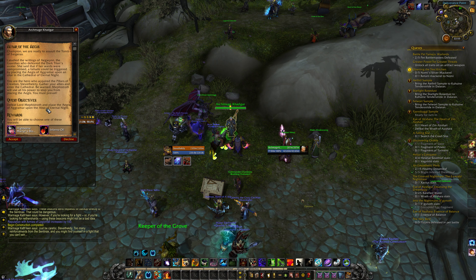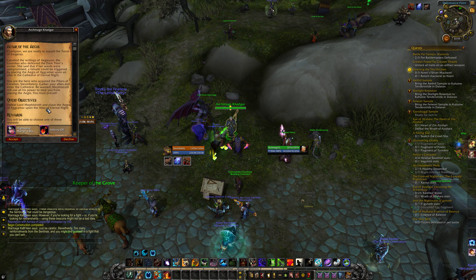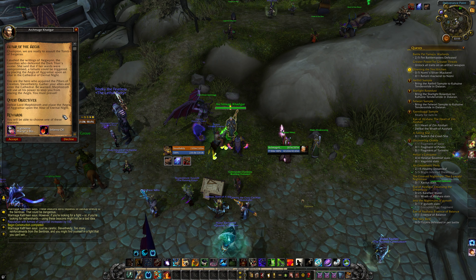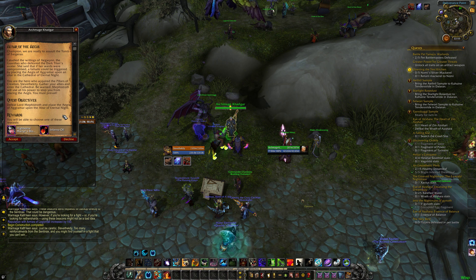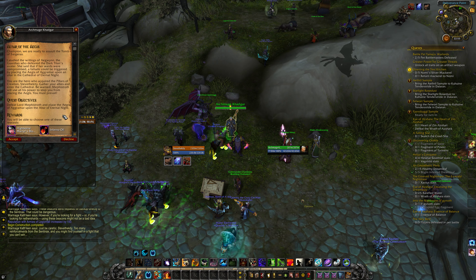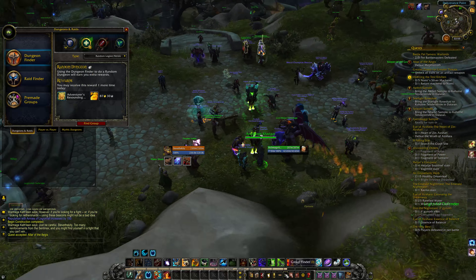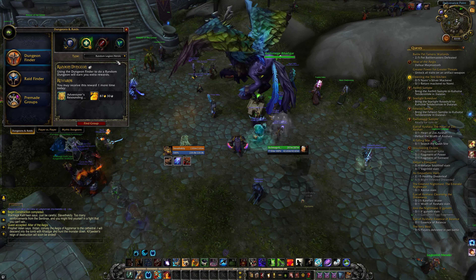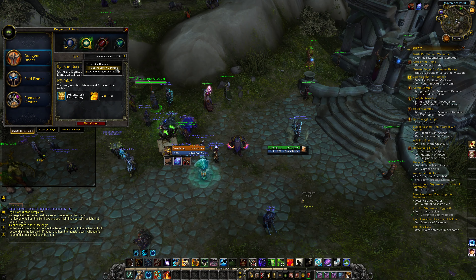This is a guide on the quest Altar of the Aegis. I've had some feedback - people wanted me to actually run the dungeon opposed to just giving a general breakdown, so that is what I'm going to do in this video. As mentioned previously, we need to defeat Lord Mephistroth and place the Aegis of Aggramar upon the Altar of Eternal Night. It never specifies difficulty, so you can do it on normal, heroic, or mythic. I don't believe you can do it on mythic plus, but we're going to go with heroic for now.